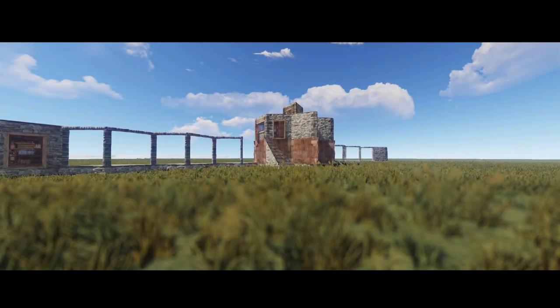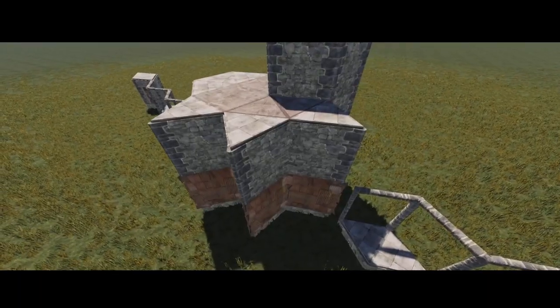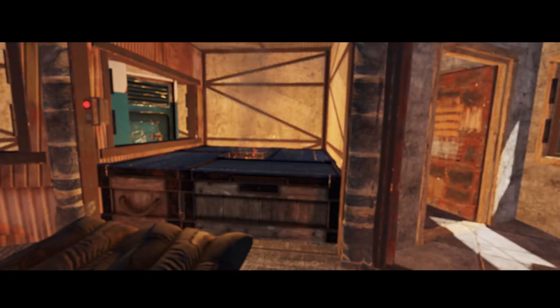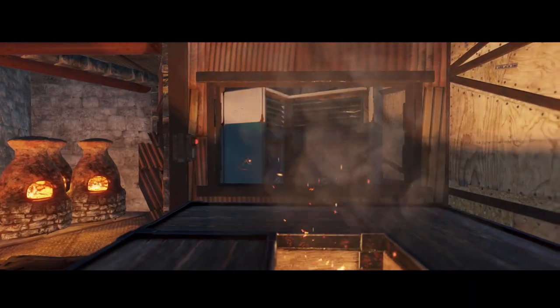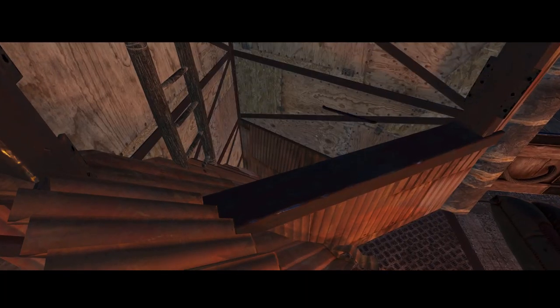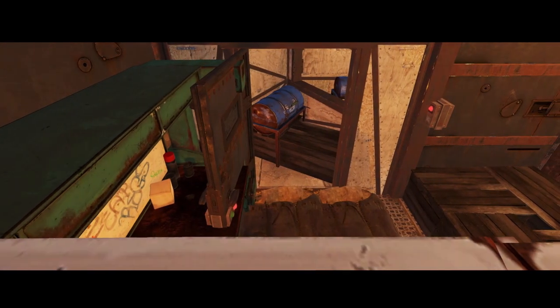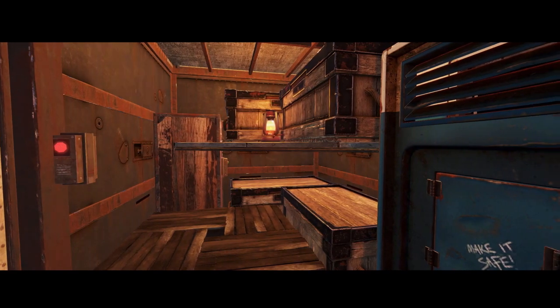Hey everybody, it's Zipik and welcome back to another Rust base build. Today I'll be showcasing my Solo Duo 2x1 roof bunker design. I've played plenty of wipes in this base and it never seems to let me down. With the cheap upkeep and build cost, you can convert your 2x1 starter into this design on only wipe day. The base comes complete with an airlocked roof access and a basic roof bunker, which is very simple to build even for new players. Even with the base's small design, it can still fit up to 20 large boxes on the top and bottom floor. Let's get right into the base tour and then I'll show you how to build it.